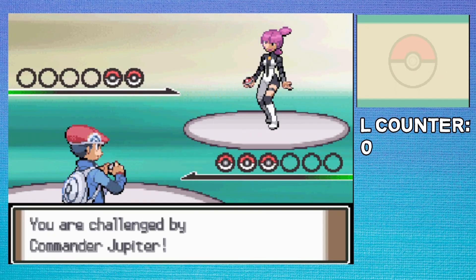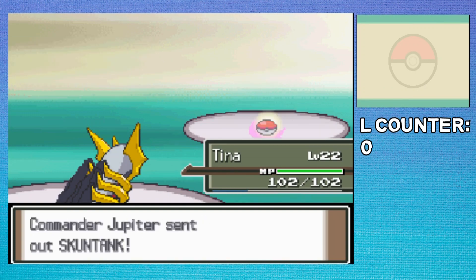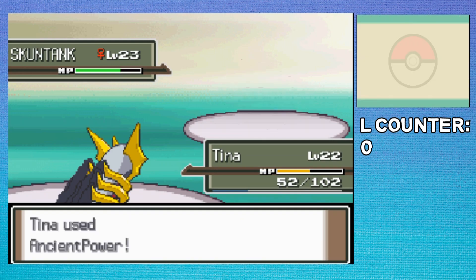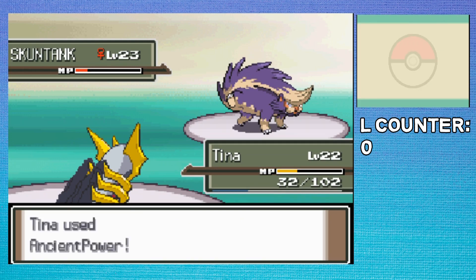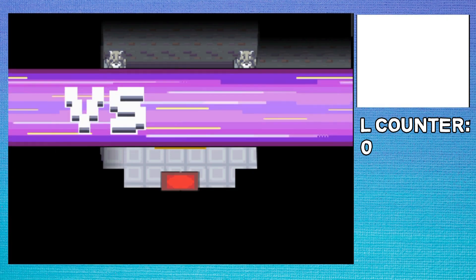We have yet another Galactic fight. I one-shot the Zubat, and then for Skuntank I accidentally used Ominous Wind but I get the boost. Next turn I use Ancient Power, and I get another boost — that was lucky. I would have lost if I didn't get those boosts since they love using dark types. Come to think of it, I'm actually kind of worried for the final Cyrus fight.